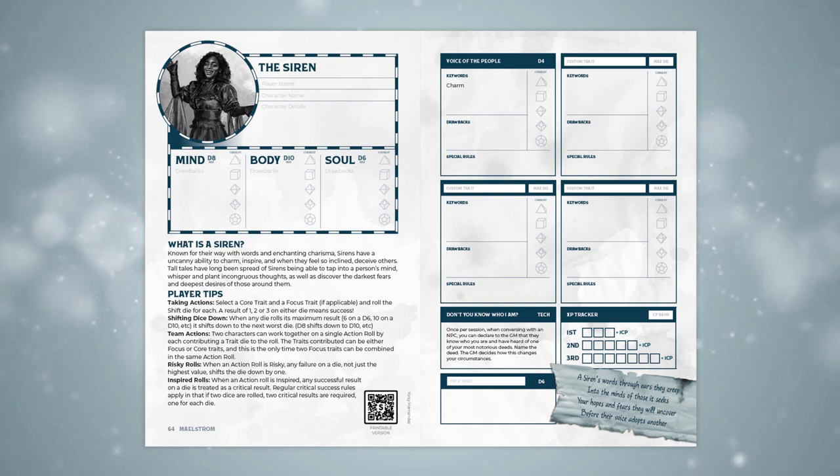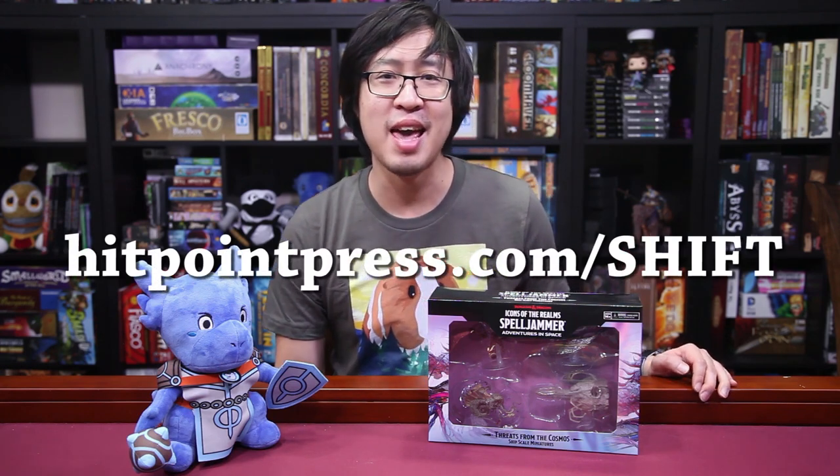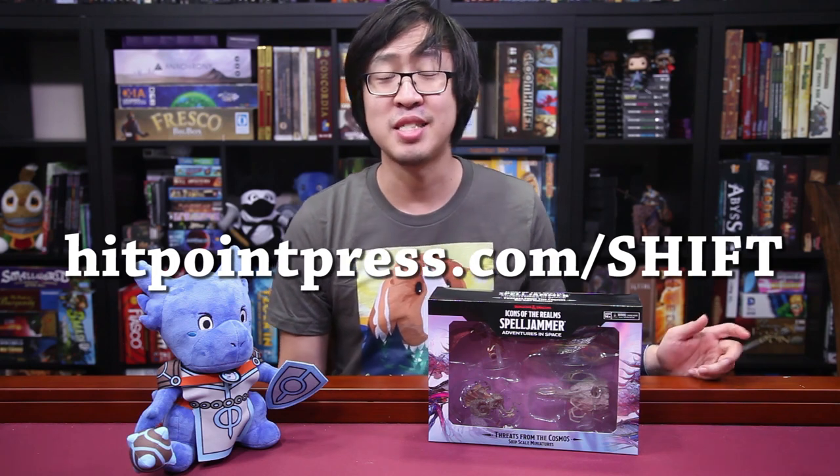So if you roll a critical failure — a four on a D4 — your D4 becomes a D6. But if you roll a one on a D6, that's a critical success, and the D6 turns back into a D4. It's an easy to understand system that has a lot of complexity once you dive into it, and really ramps up the tension with each die roll. So download the free PDF and try out Shift RPG today at hitpointpress.com/shift.